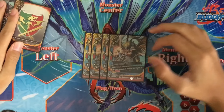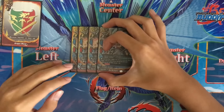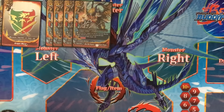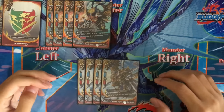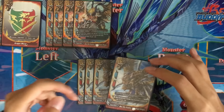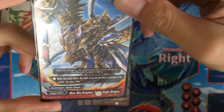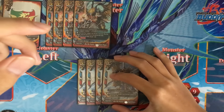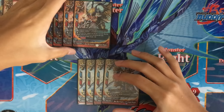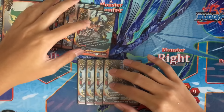We run 4 copies of our buddy monster, Blue Sky Knights, Drum Bunker Dragon. Moving on to the next size 2, we have 4 copies of Blue Sky Knights, Slash Eagle Dragon. When this card enters the field, if you don't have a monster in the center, you gain 1 life. 6k power, 2 crits. 6k power is pretty good against bigger monster decks.